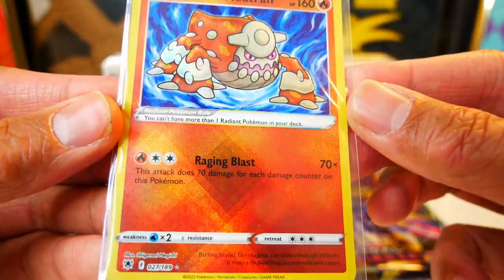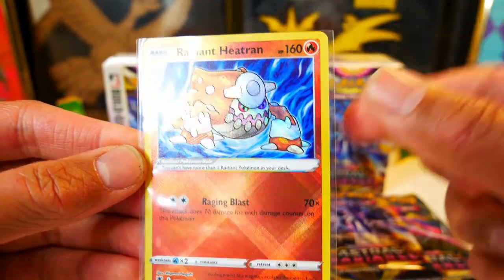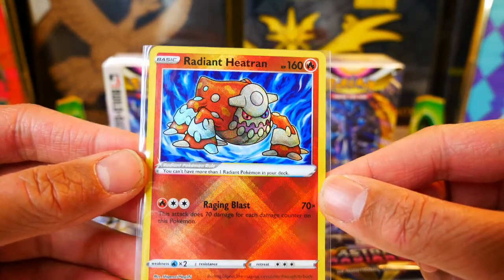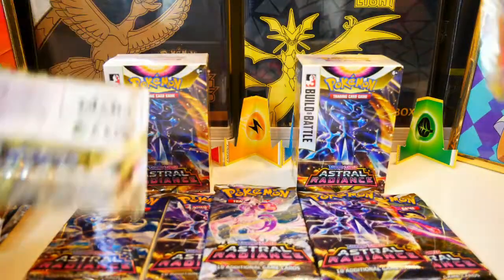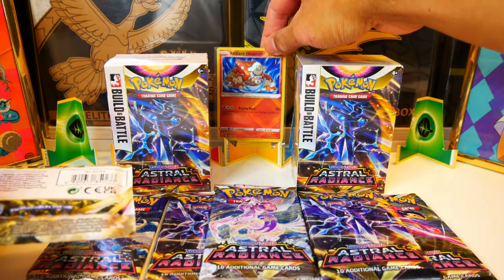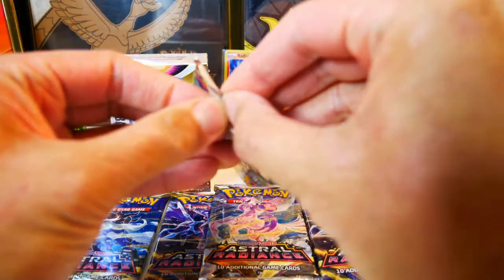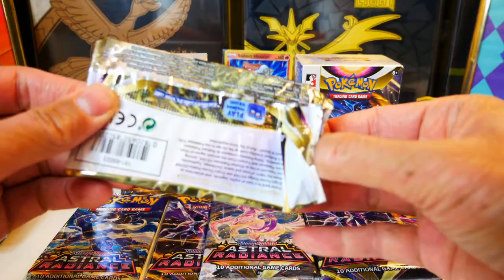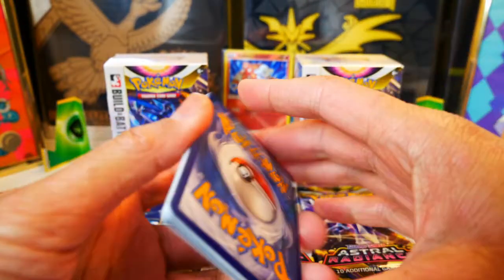Radiant Heatran, Raging Blast — this attack does 70 damage for each damage counter on this Pokemon, and 160. If you pop a Cape of Toughness, you can do some damage with this card. I bet there's going to be a focal point in a lot of decks. That's why I put the energies back here to showcase the hits. I completely forgot about the Radiant cards — that was actually really unexpected. I knew there was a Radiant Greninja, but I didn't want to spoil that for myself. That was it.